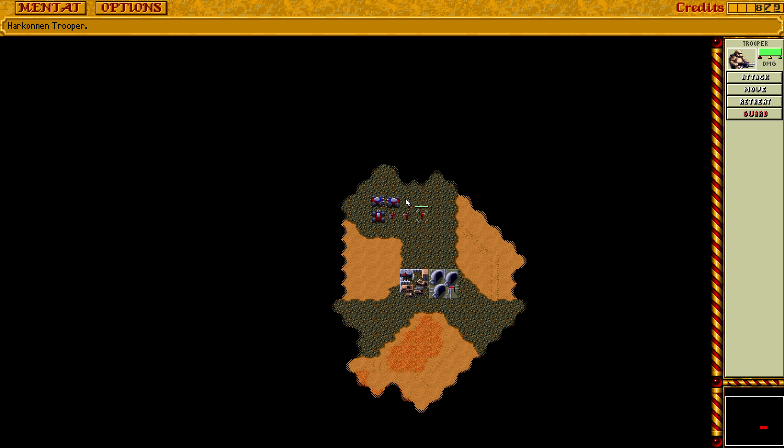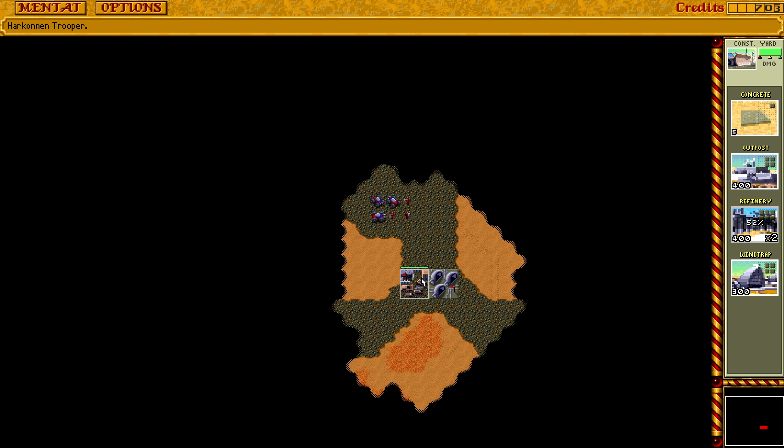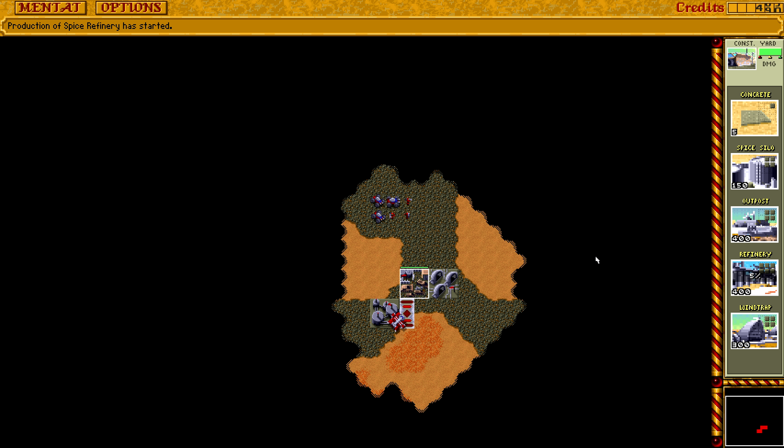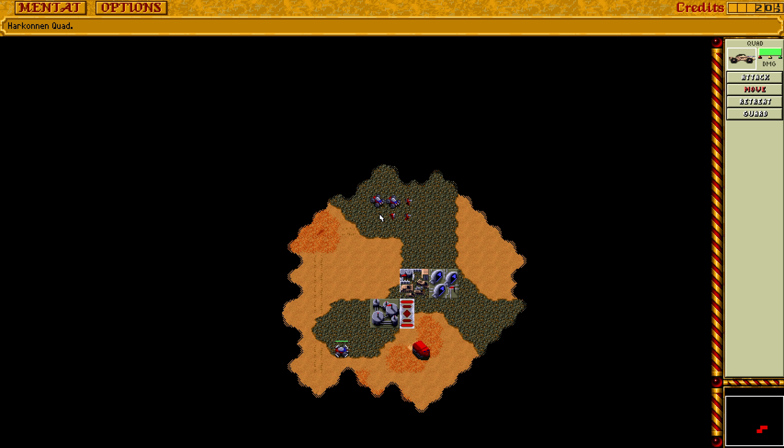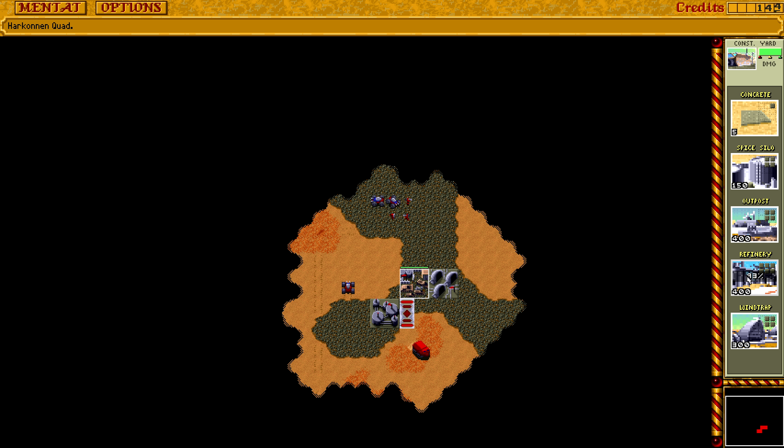I almost wish they had combined the first Dune — which came out shortly before Dune 2 — with this one, so you'd have the planet management thing but also the actual real-time battles. In the first Dune you do have real-time battles, but you don't have control of any troops; you just send the troops there and they fight out the battle. You can intervene, but it's not like a proper real-time battle as you have here. I wish they had driven that concept further, because it has some potential.